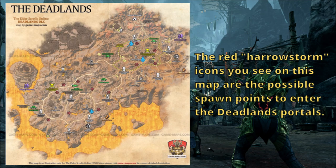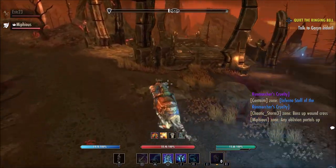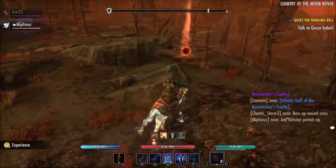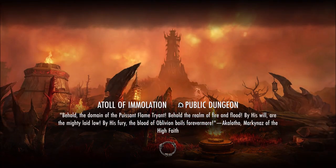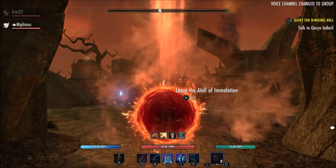The final method for finding Deadlands structural furnishing plans is the Oblivion portals. As you can see on the map, those little red harrowstorm icons indicate the possible spawn points where you can enter the Deadlands portals. If it's not clear on this video, I'd recommend going to the link listed — gamemaps.com Elder Scrolls Online Deadlands DLC. The spawn points are random; it took me and my buddy about 15 minutes to find one we could enter. If one person finds one, you can teleport to them to make it into the portal.